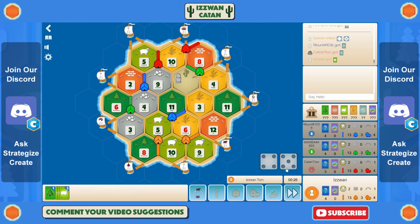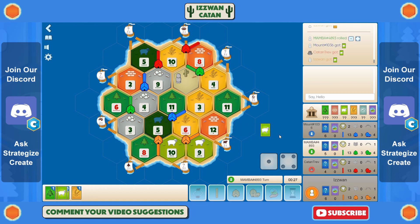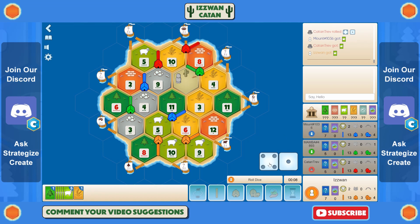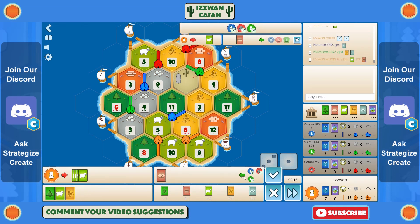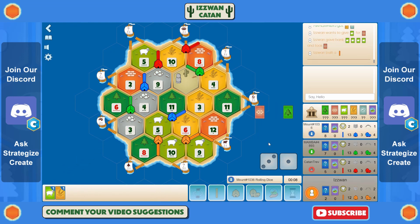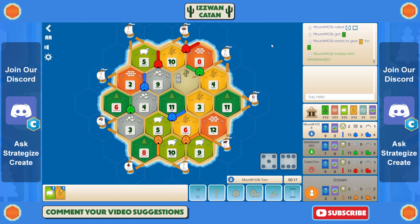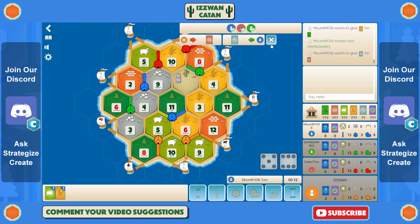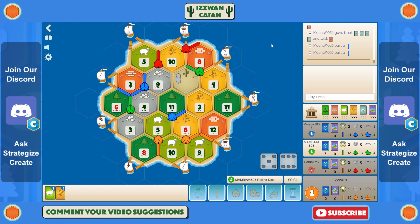The first thing I'm looking to do is move toward that sheep port — I've got a lot of sheep production and I really need to get over there to start doing something with it. I've already got four or five sheep in hand. There's such little brick on this board that I doubt anyone's going to trade for it, but I offer it anyway — sometimes people do dumb trades. There's a two, a twelve, and an eight, so brick is going to be very hard to come by.